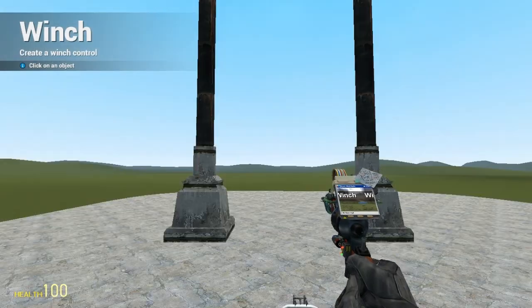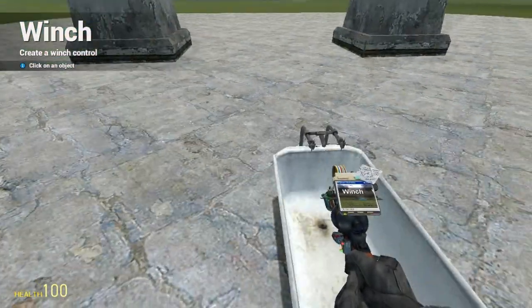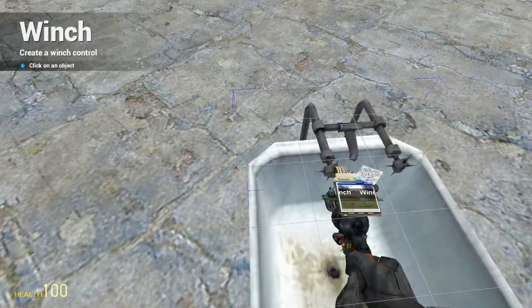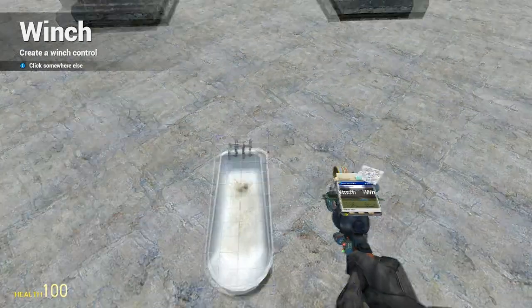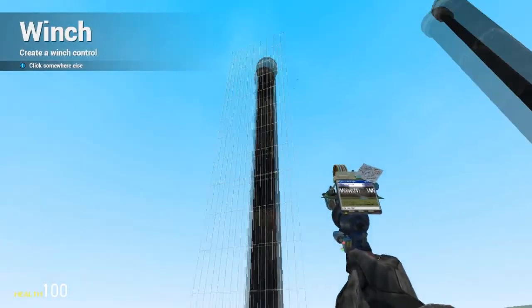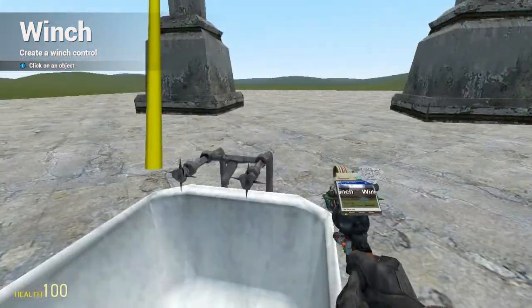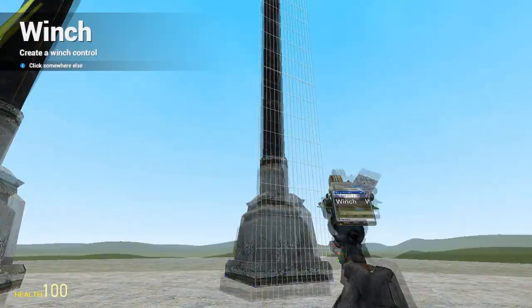I'll make it a bright color so you can see where I'm putting them. I do have the precision tool on, but it doesn't matter — don't worry about these little points. Just put it on the corner of the bathtub. For these two bottom corners, you're going to put that right in the middle of each pole.